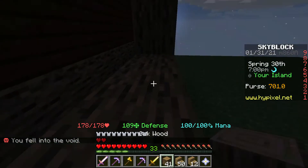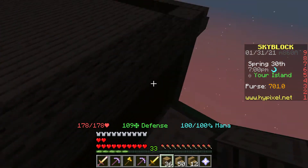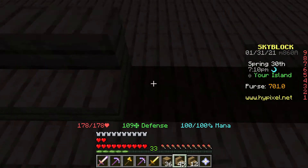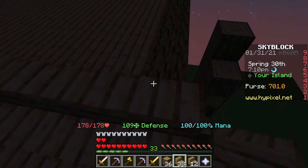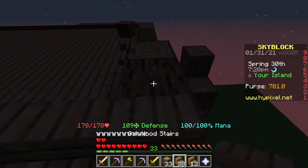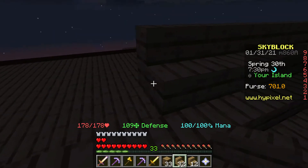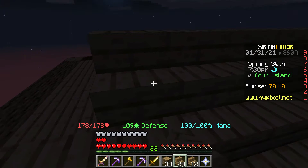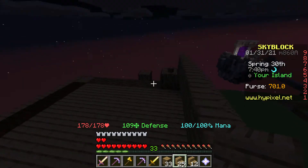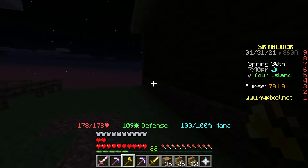I'm probably going to work on the roof off camera because that's gonna be really annoying to build. What I'm gonna do now is quickly build this layer - it should be pretty quick just going across like this. Then the next layer off of here - hopefully this doesn't glitch if I just walk on them, which at the moment seems to be working fairly well. I'll go along and build up this roof and have it done for next episode.